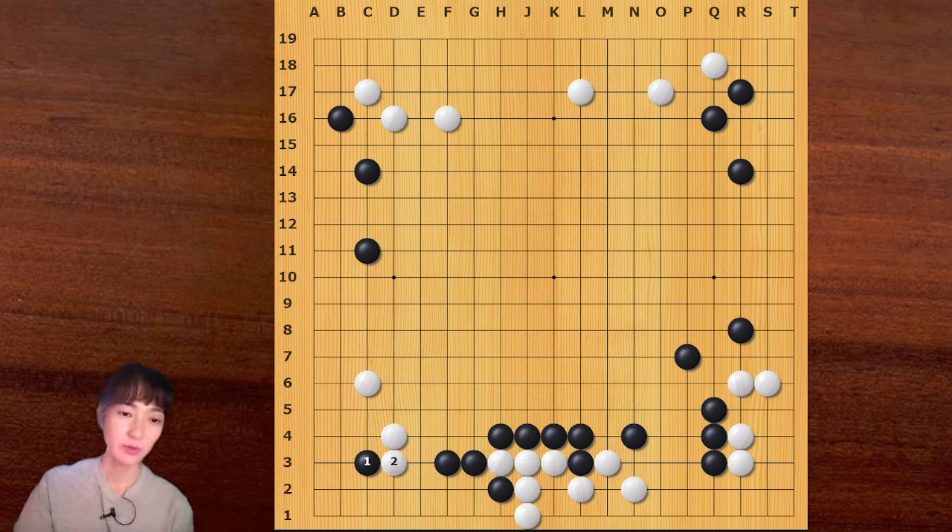White should block here, because if white plays the other way, black is so happy. So white wants to block here, then black can push one more time. In this case, black can play more strongly. If black goes here, white is happy with this result because black has a very strong wall on the lower side. So black can push one more time, and white has two options. White can bump here, then black can play hane and connect - now black can pip here immediately.